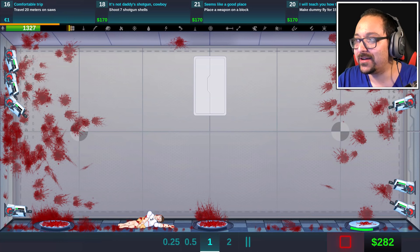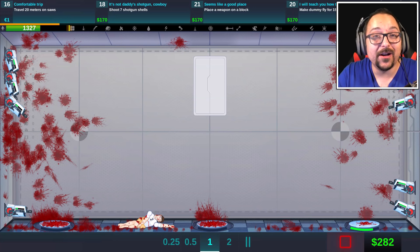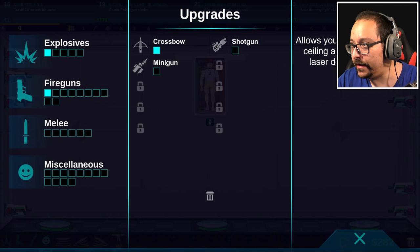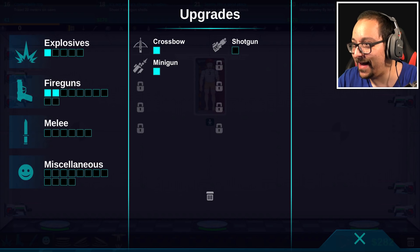It looks like we're not gonna make the dummy fly because I think I need to be able to put them under him so he keeps flying up, and I think we have to level that up. Fire guns — minigun — allows you to place minigun on ceiling and floor. Can I? Please? Yes, I can. Good. I think we should upgrade shotguns too since we need to do these for the challenges.